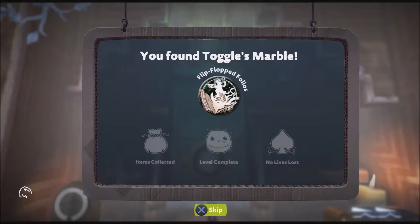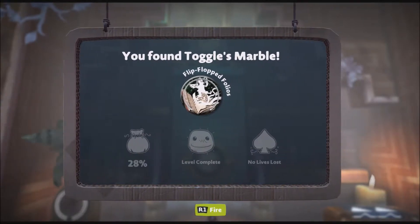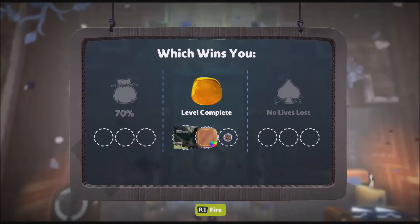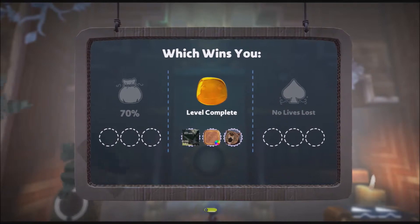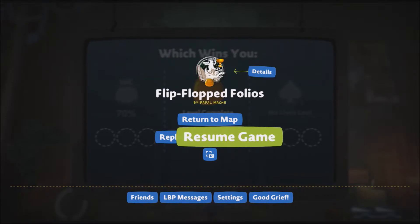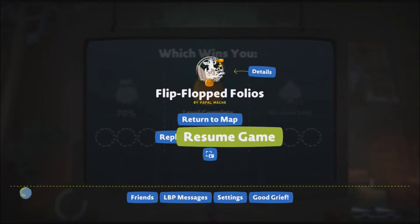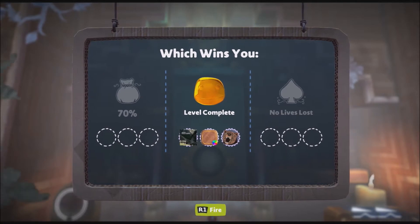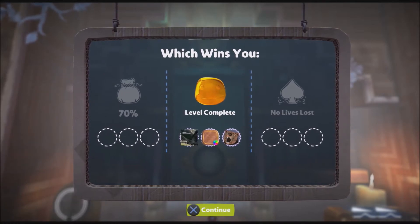Awesome! We had a couple deaths here and there, but we made it through and we got the final marble for Drago. 70% of the level items done. We'll have to come back here to get the remaining prize bubbles and 100% it. Either way, that's flip-flopped Foyos. So if you guys enjoyed, make sure to leave a like, leave a comment below, and subscribe to keep up with all my stuff here on Gaming Tactics. It's been Ultra Rapid Fire — hope to see you guys on the next one. Until then everybody, take it easy and adios.